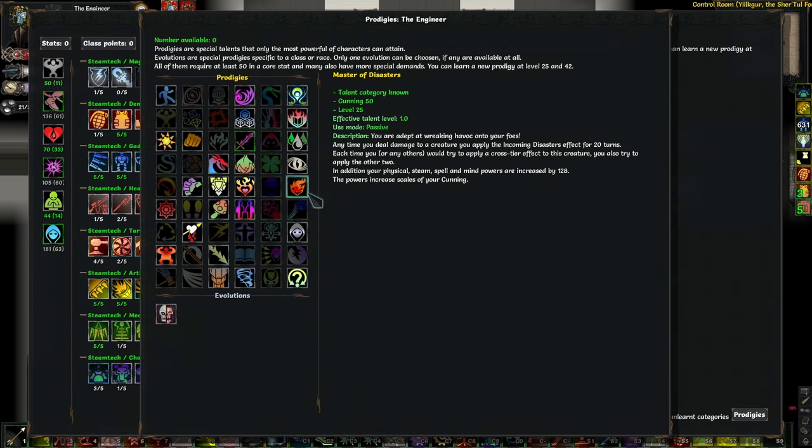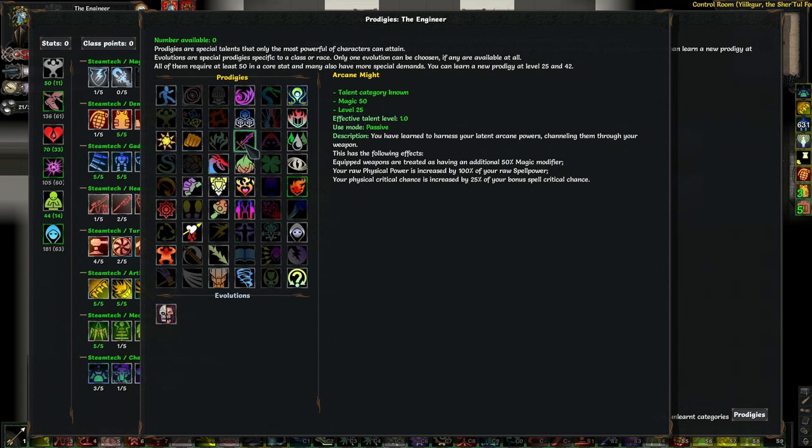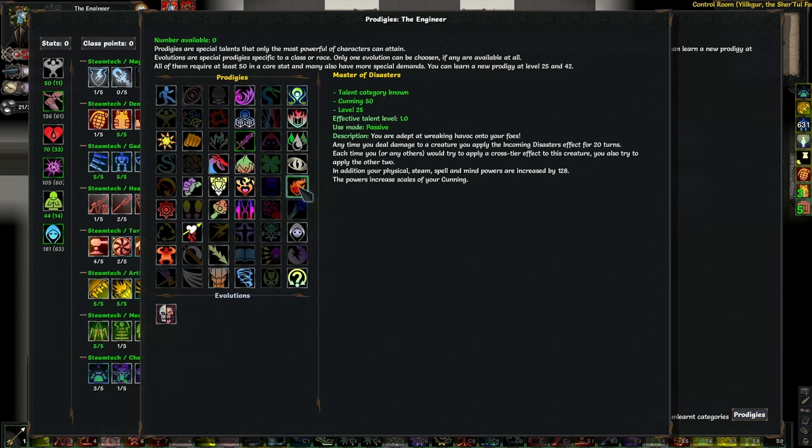For the prodigies, I ended up going with the most common setup: Master of Disasters on level 25. This is good for many reasons — you get a lot of value out of it since you use physical power, and eventually spell power through Arcane Might, and then it gives you steam power, which is very difficult to get since none of the stats give steam power and you cannot find steam power on items unless it's specific uniques from the Embers of Rage expansion. You also get to apply the cross-tier effects, and the most impactful one is Spellshocked, for which you need a really high spell power — my spell power is 91, so I can Spellshock enemies, giving a 20% reduction to all resistances.